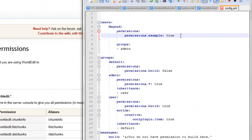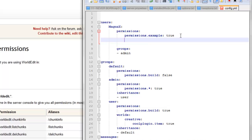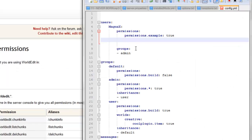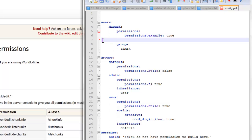So this is where I would add additional nodes. I'll give you one example — if I wanted to add another one, let's say worldedit.chunkinfo — get information about the chunk that you're inside. So if I wanted to give this specific user that permission, I would simply just add it like that, and then put a colon and then true. Now if you wanted them to not be able to do that, you could set it to false. I don't really need that, I just wanted to show you, so I'm going to get rid of that.